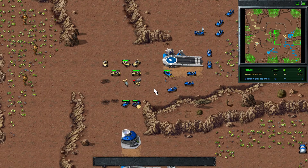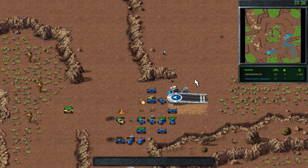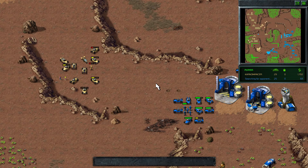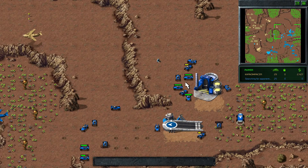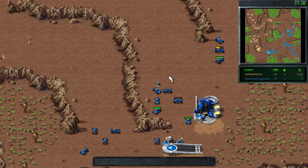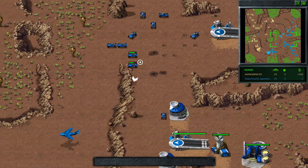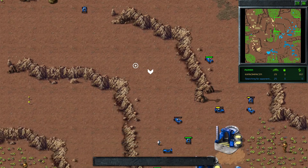Cano has a couple of bikes mixed in with his army to do heavier damage, but attacking into an airstrip with a small force isn't going to work. The second strip finally goes down for Cano — his buggy production will start outnumbering Searching's shortly. He also has the better eco with six refs compared to Searching's five, now equalized to six each. Searching had an opportunity when he had the two strips to outnumber Cano's army, but now that Cano's second strip is up that opportunity has left the building.